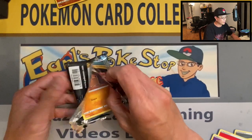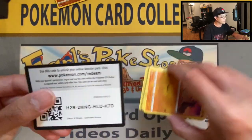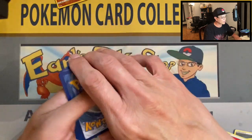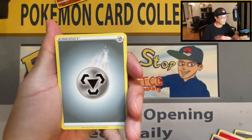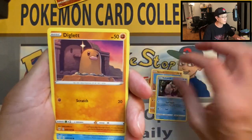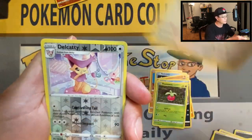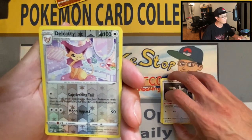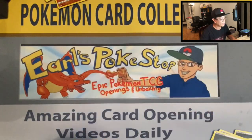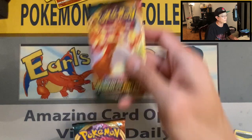Consider subscribing to my channel — more Pokemon card openings every day, seven days a week! Metal energy, Bird Keeper, Solrock, Relicanth, Bigleaf, Panpour, Spinarak, Bonsly, Dunsparce, Delcatty reverse holo, and a Galarian Darmanitan non-holo rare. Last two packs — let's save one for last!